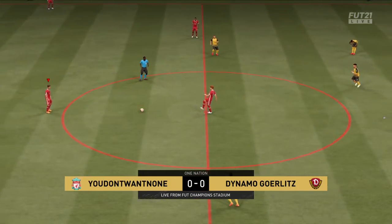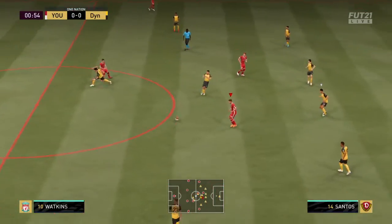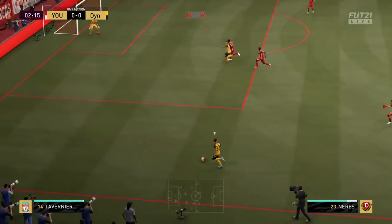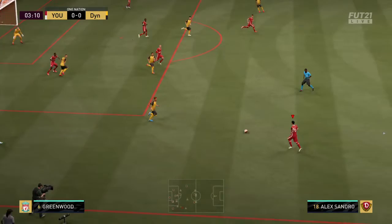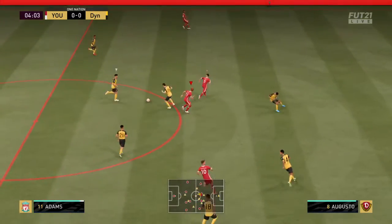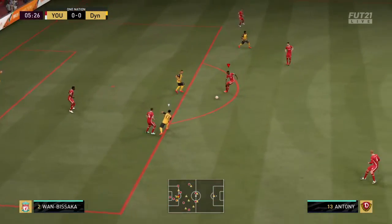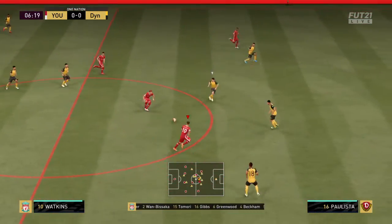The commentary kicks in - it's the Invincibles versus Dinamo. Lee Dixon joining for commentary hoping for a quick tempo from both teams. Watkins is getting involved - possession lost by the Invincibles. Ollie Watkins on the ball again.